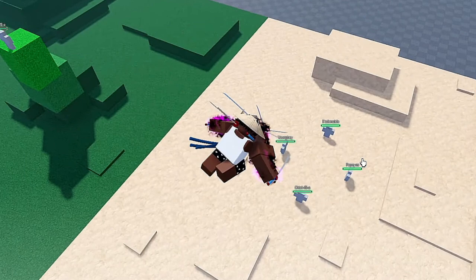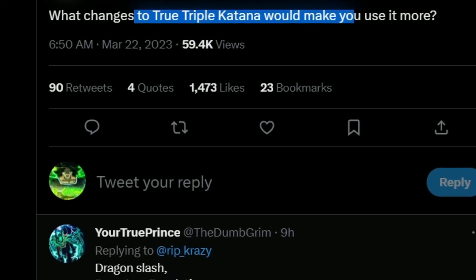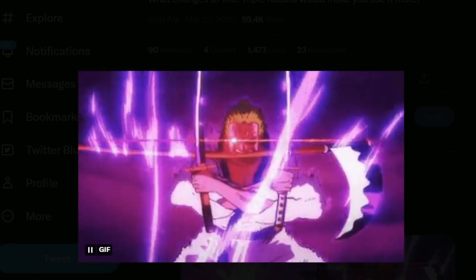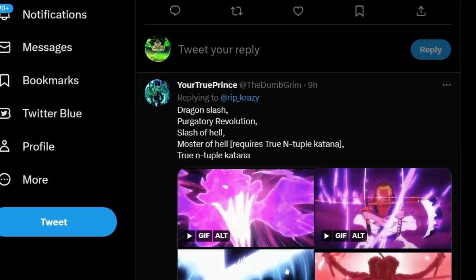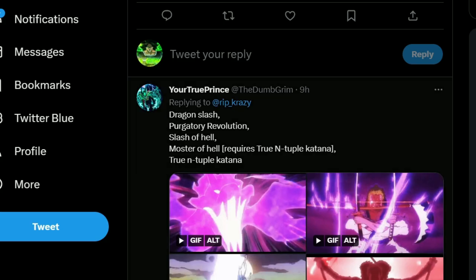So now let's go check out the tweet. Here's the tweet of Rip Indra saying: 'What changes to Triple Katana would make you use it more?' And as you guys can see, here are the moves: Dragon Slash — in my opinion, pretty cool. Flying Dragon Blaze — pretty cool. And then you also have the Purgatory Revolution, the one I just showed you. Here is Monster of Hell, which requires Triple Katana. Pretty good moves right there, but I don't want all of these added. This one — the move where he has like nine arms — definitely needs to get added. It's pretty cool.